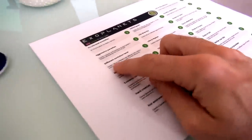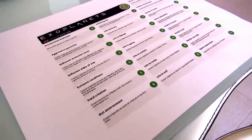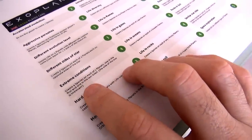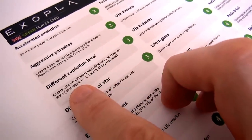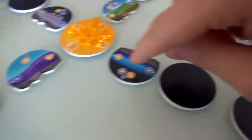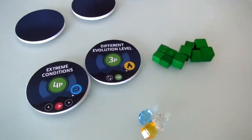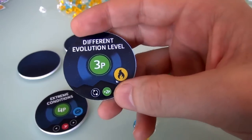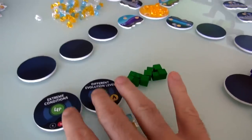Different Evolution Level means create life on three planets, each with a different life creation cost. This one's easier — I just need to create life, not necessarily a full species. For Extreme Conditions, I have to foster life until it becomes the dominant species, which is harder. I can always trade these objectives in for their special power at the bottom instead of chasing the points, which gives me flexibility over the course of the game.